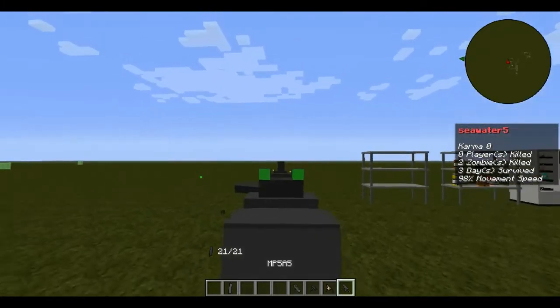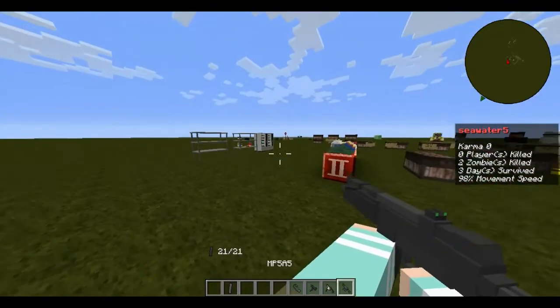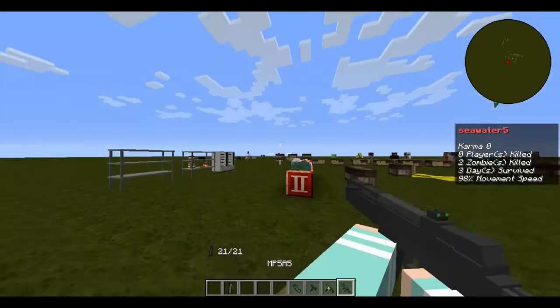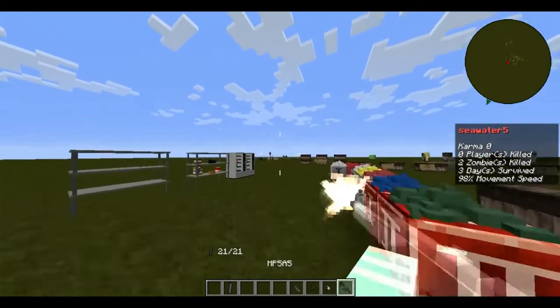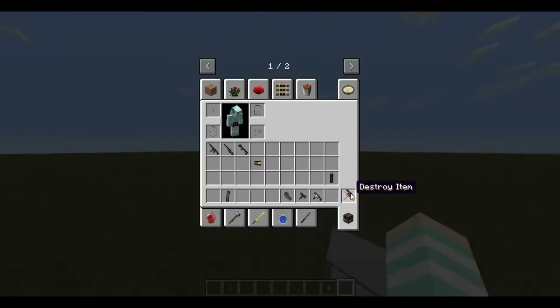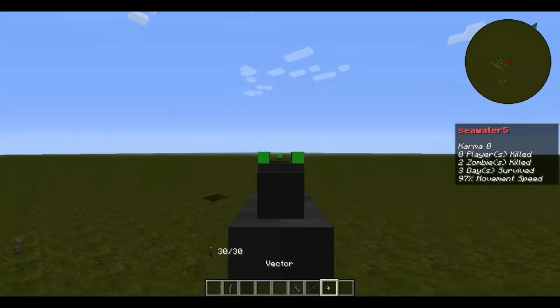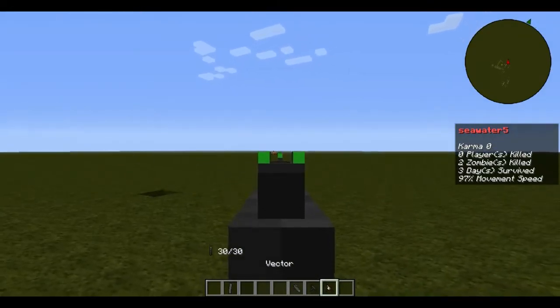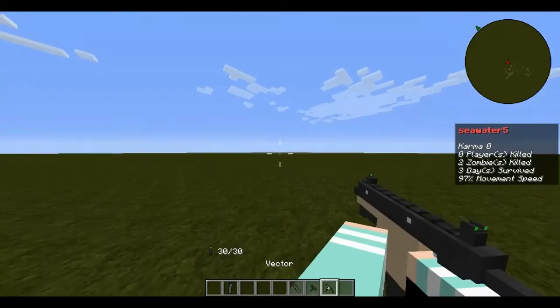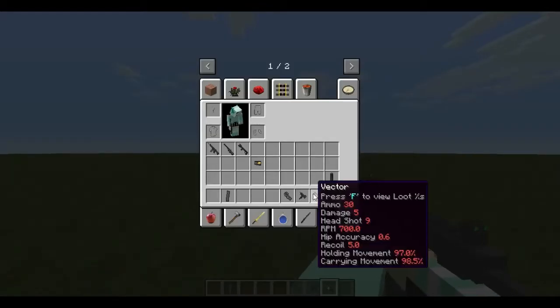The bullet in the MP5 hits way up high from where you're aiming, which is pretty funny. Here are its stats — I need to fix the sight on that one. Next is the Vector — really accurate sights, really fun to use. Here are its stats.